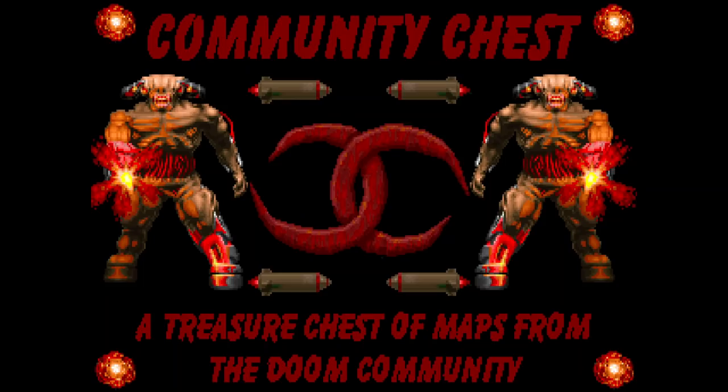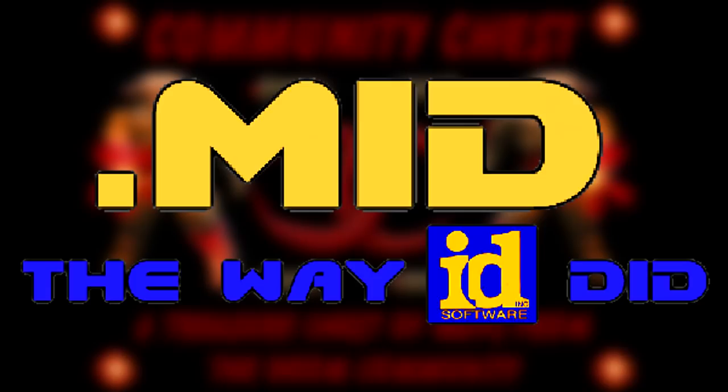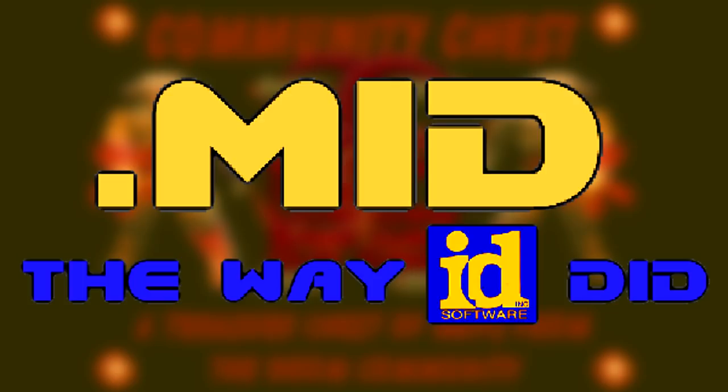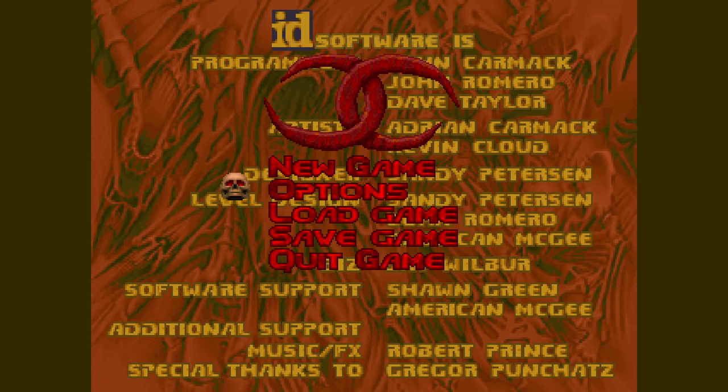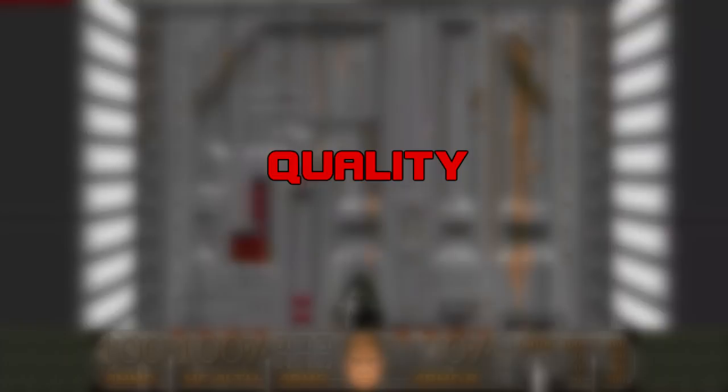Since the original project guidelines forbade custom textures or music with few exceptions, I've elected to substitute CC's stock tracks with Mid the Way Id Did, a Doom 2 MIDI pack released last year that sought to emulate Bobby Prince's musical stylings, but ultimately incorporated a wide variety of influences. Community projects make for some of the most eccentric and grab-baggy Dean of Doom episodes, so I hope you enjoy something a little different today.